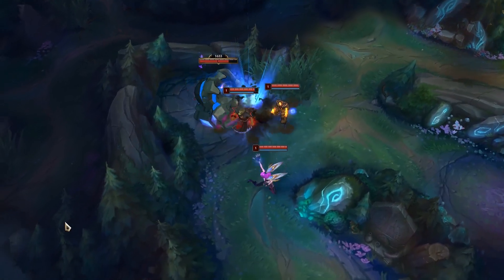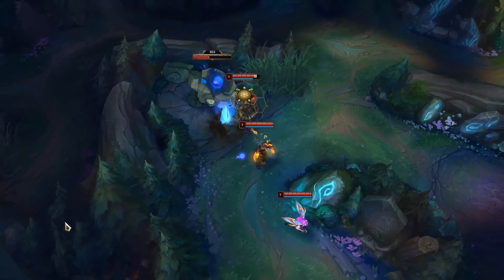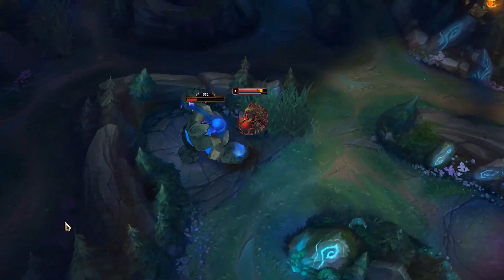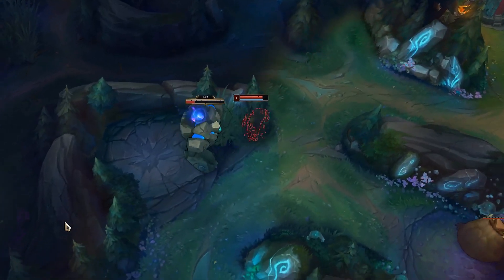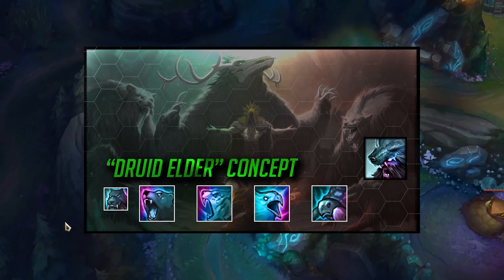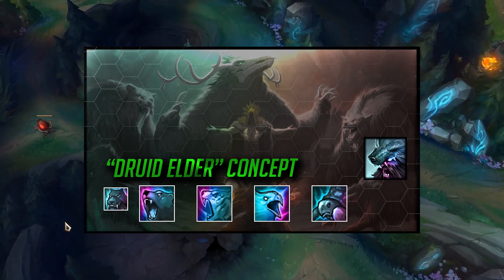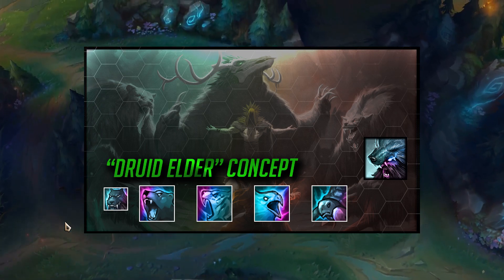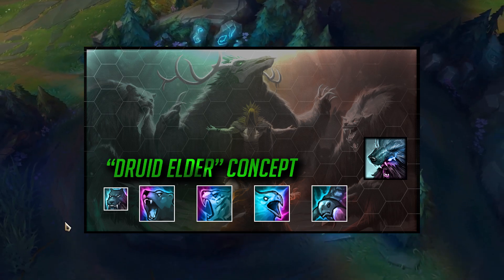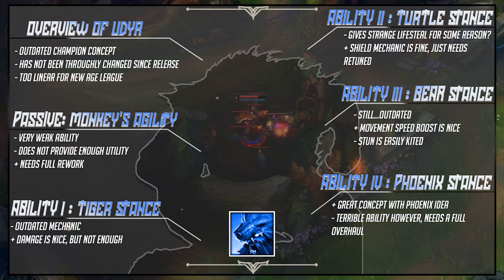Welcome everybody back to another champion rework concept. This is going to be my Talisman Udyr concept video. Make sure you guys also go check out the other concept I created for Udyr known as Elder Druid — there will be a link for that video down in the description below. Also check out the discussion video I released before these two videos, just kind of talking about them overall. Like and subscribe down below if you guys like this sort of content, and let me know what champions you'd like me to rework in the future.